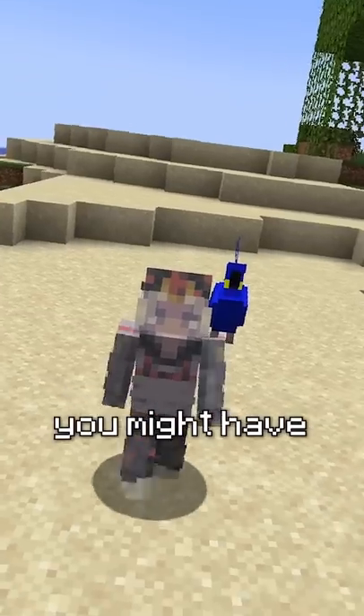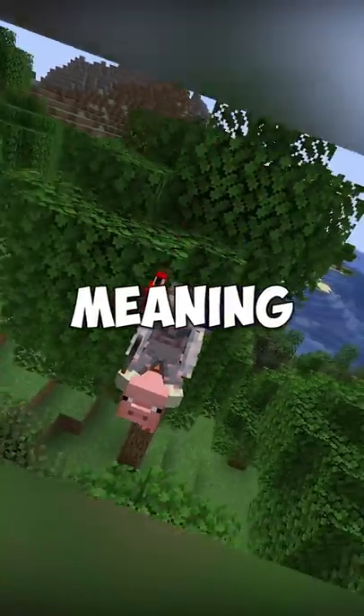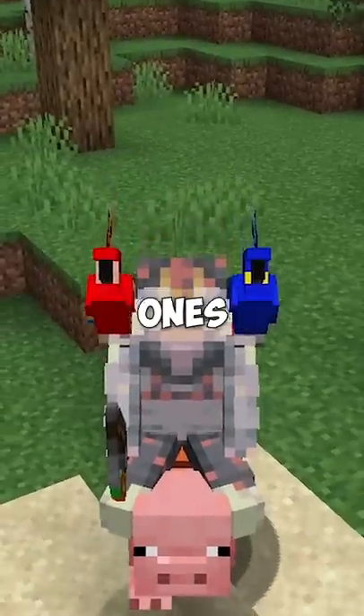There's a Minecraft feature you never noticed. You might have realized that certain items have colors — each of them actually have their own meaning. The color shows the rarity of the item, and there are five different ones.